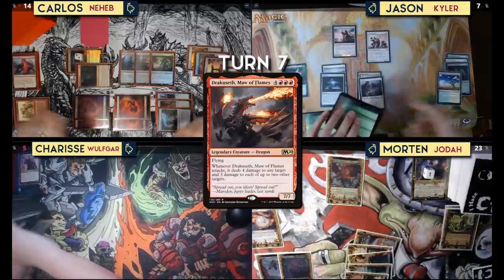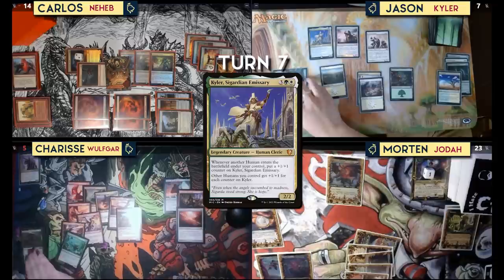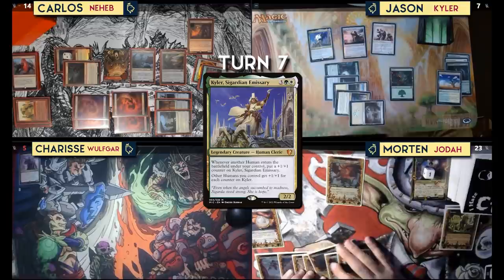I'll pass the turn. On my upkeep I'll use Grasslands, then go for it again with Kyler. Casting Kyler: on cast I scry, and on entering the battlefield he gets two +1/+1 counters and I draw a card. That's my turn.